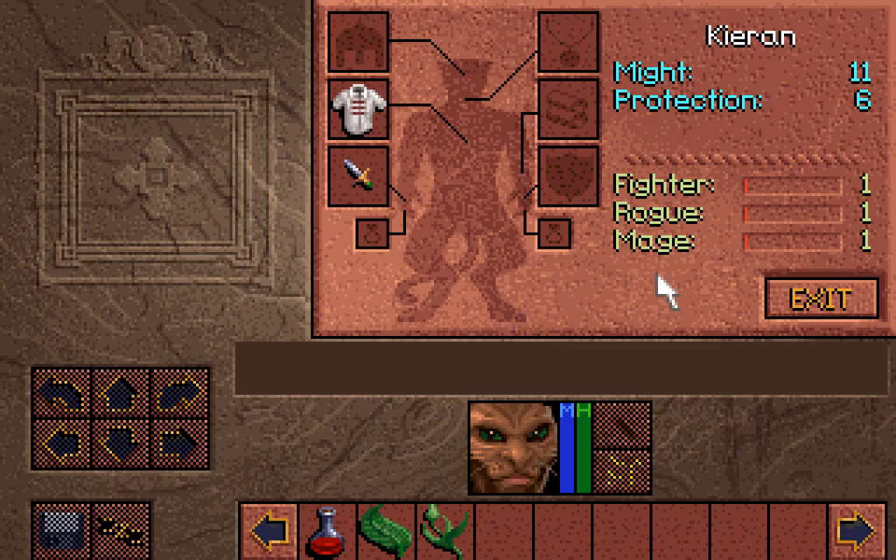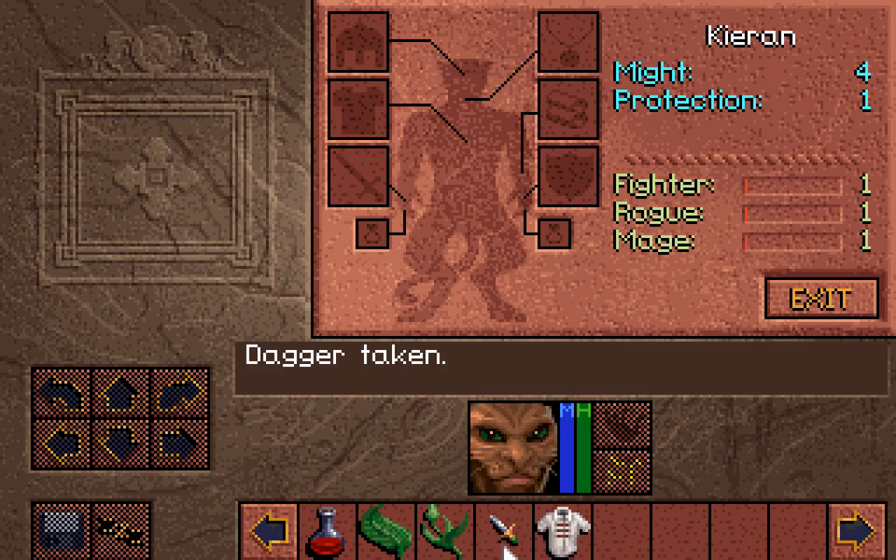You may think 11 Might and Protection 6 is pretty good. How about one protection and four might? That's not so impressive. When it showed on the actual hero selection screen that his stats weren't that high, it wasn't joking — they're not that good. Let's put them back on, or else we won't stand any chance against the enemies out there.